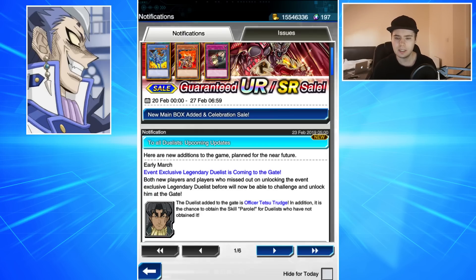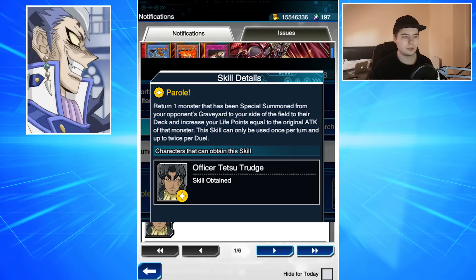In early March, Legend of Duels is coming to the gate. Trudge is also coming to the gate to get the skill Parole. Parole is the skill that lets you — if a monster was special summoned from your opponent's graveyard — return that monster to their deck and increase your life points equal to the original attack of that monster. It's a twice-per-duel skill, once per turn, so that's a really cool skill.